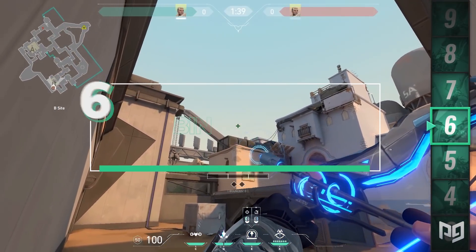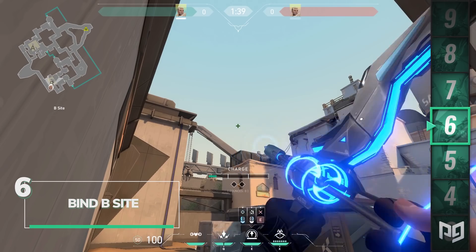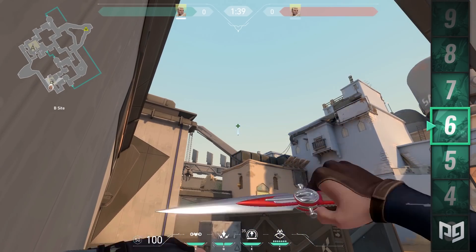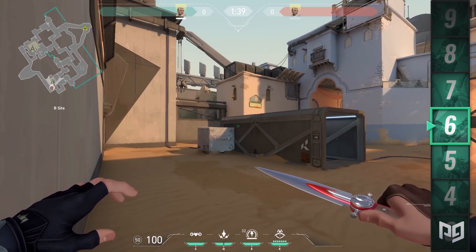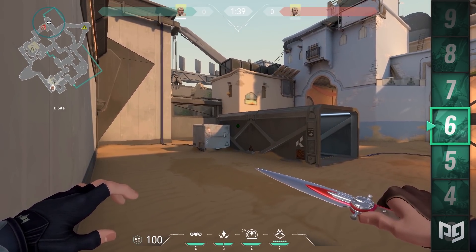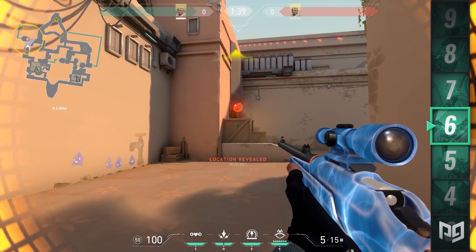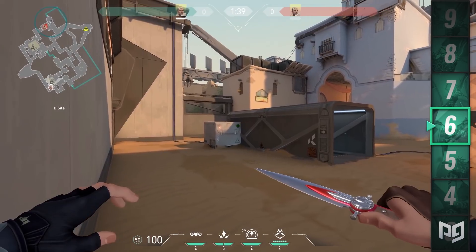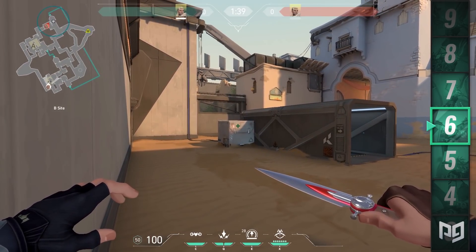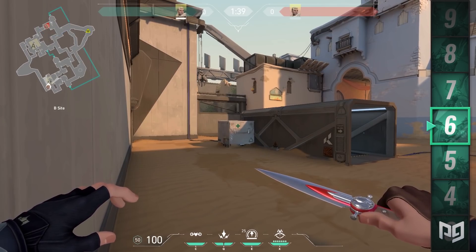If you want some early information to see what side of the map the enemy is working towards, head over to the back of B site. Stand in the back right corner and put the tip of your arrow onto the grey box above the dark grey roofing. Charge to 2.5 and let her rip. It will land outside of bathrooms right on top of the teleporter, giving you vision of the outside bathrooms and slightly above the doorway. You can use this later in the round depending on your information. Even if you see nobody, remember no information is information in itself.